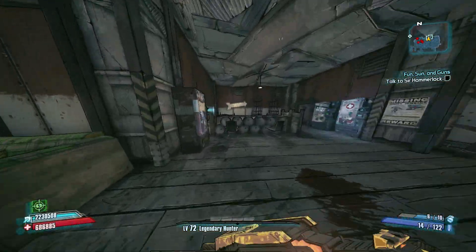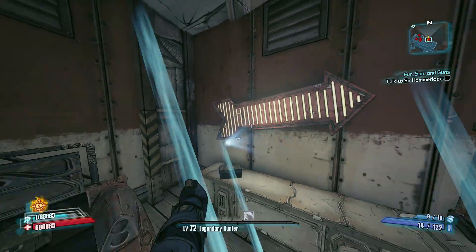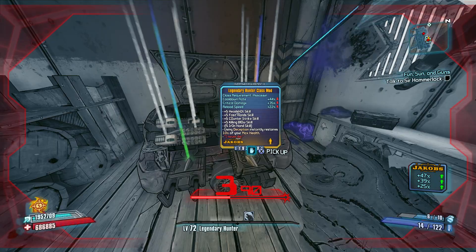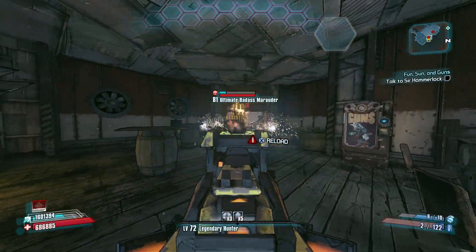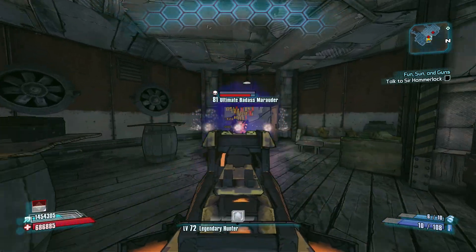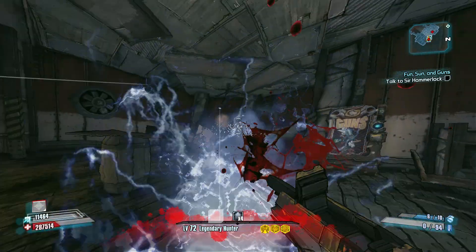Also, make sure during this run you go up here and check this red chest, and be aware that enemies will spawn in this room right behind you. I'm going to go buy a lottery ticket — I'll be right back!